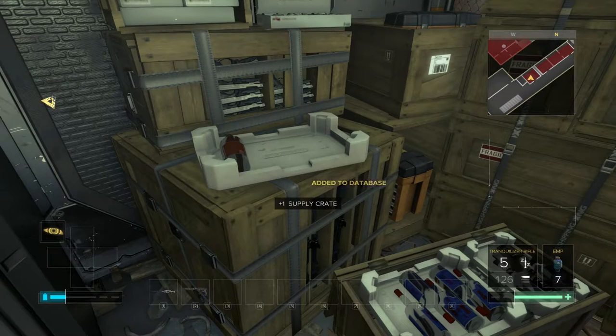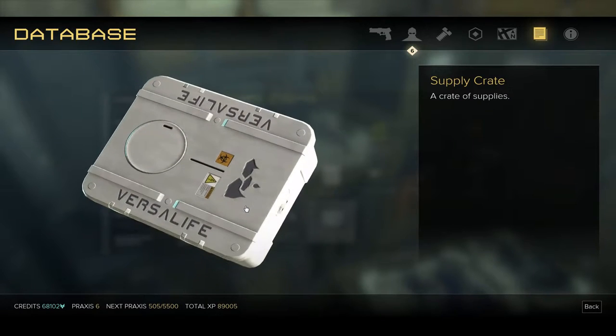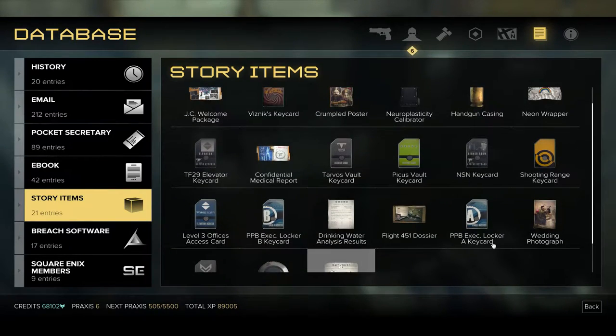Supply crates. I picked up another supply crate. I guess we're going to get a mission at some point where we're supposed to pick up some supply crates. It only shows one here, but I know doggone well that we've picked up two of them.